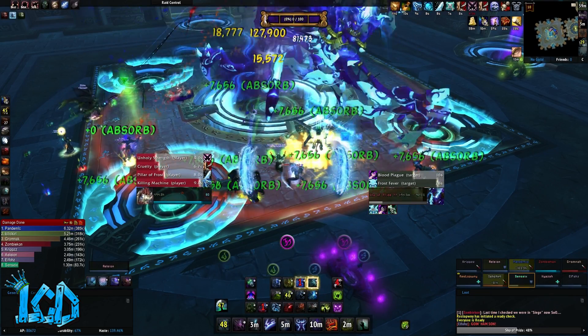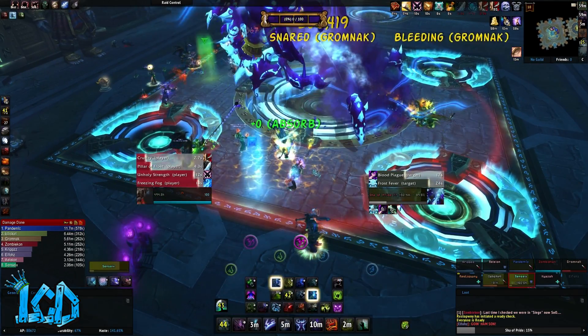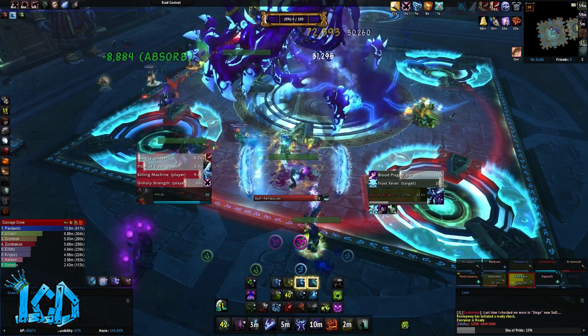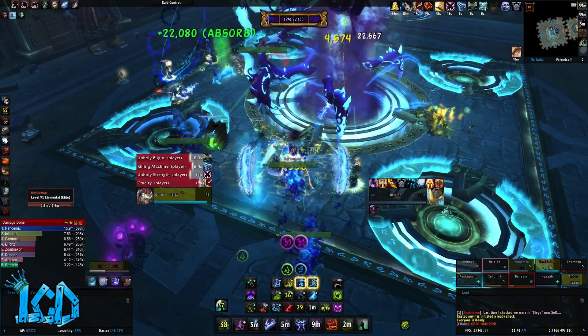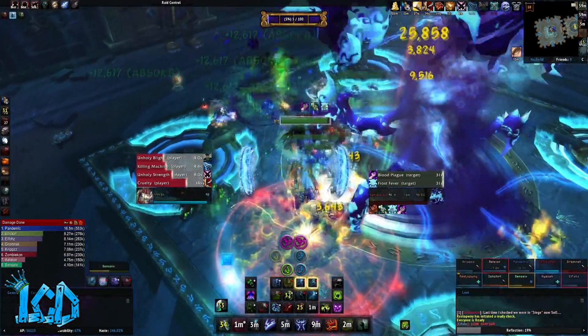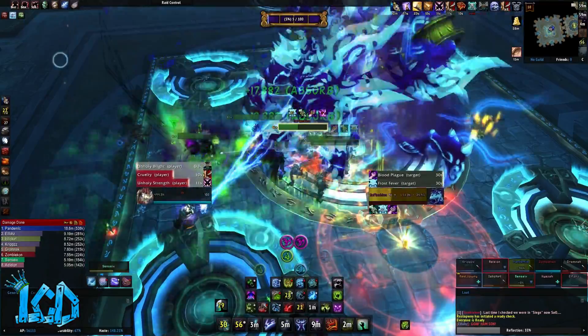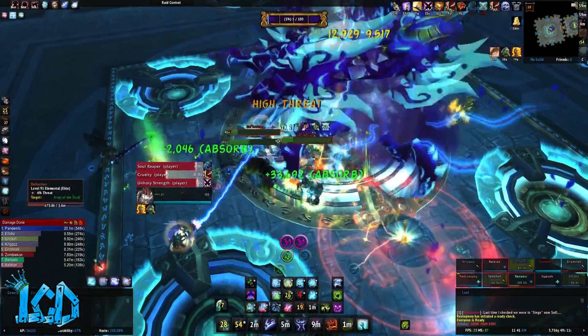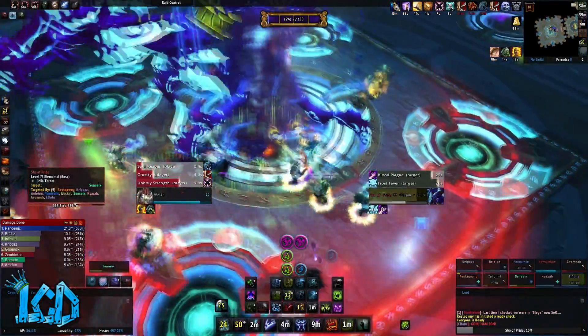It's also important to note that it was very difficult for us to see our projections during this encounter, though I hope they'll fix this later on. The third is called Aura of Pride. When Swelling Pride hits a player that has 75 to 99 pride, they are afflicted with Aura of Pride for 25 seconds. This effect causes the player to inflict 150,000 shadow damage to all allies within 5 yards every half a second. Any player damaged by this aura also gains 5 pride.